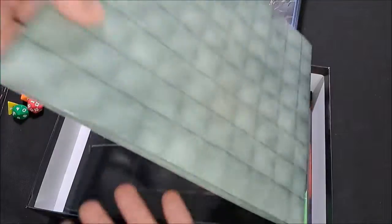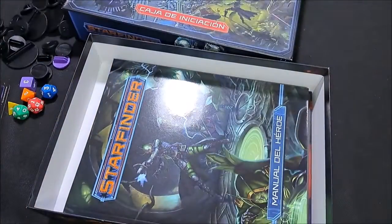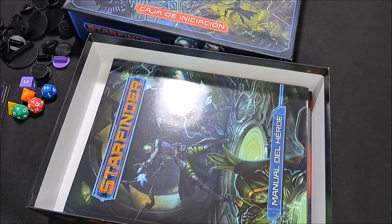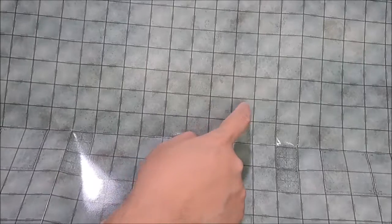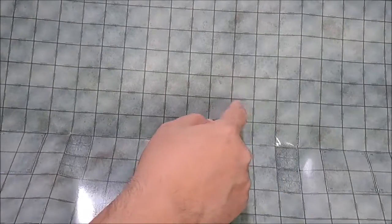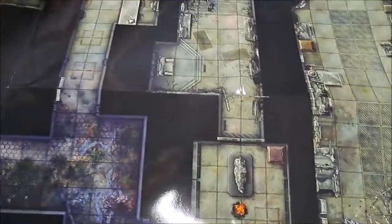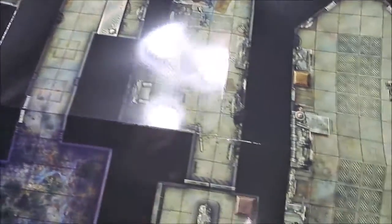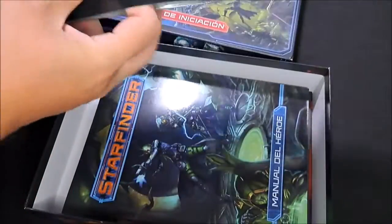Tenemos aquí el tablero de juego. Es bastante grande. Esto sirve para cualquier partida de rol, está muy bueno porque nos permite emular un escenario de combate. Viene por este lado completamente gris con la cuadrícula, que representa cinco pies normalmente, y se puede marcar con un marcador borrable. Y tiene un lado que es parte de la aventura, no se lo voy a revelar mucho para no espoilerarlo, pero es donde se va a ir a jugar.